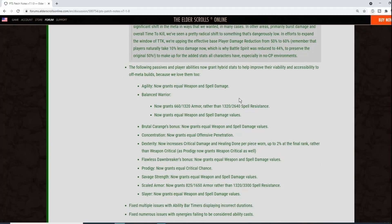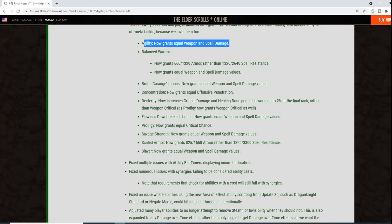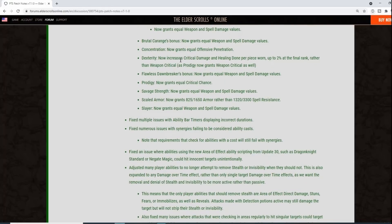A number of passives and player abilities now grant hybrid stats to improve viability for off-meta builds. Agility now grants equal weapon and spell damage. Balanced Warrior now grants armor instead of spell resistance, and also equal weapon and spell damage. Brutal Carnage bonus now grants equal weapon and spell damage. Concentration now grants offensive penetration. Dexterity now increases critical damage and healing done by up to 2% at final rank rather than weapon critical.